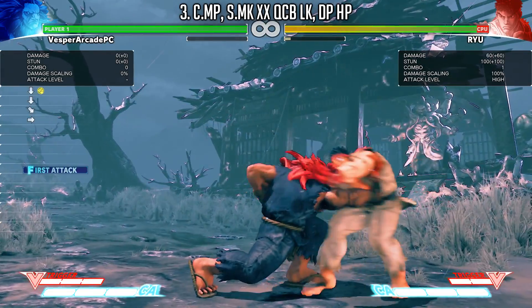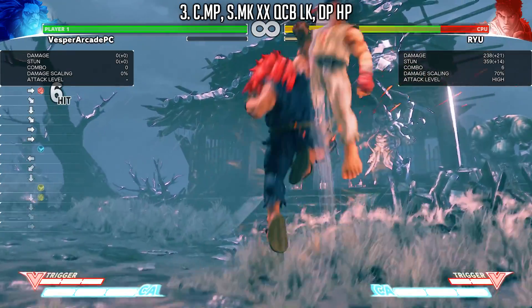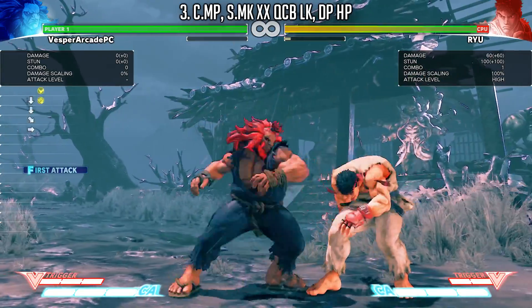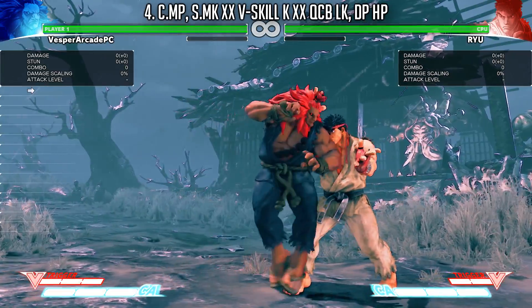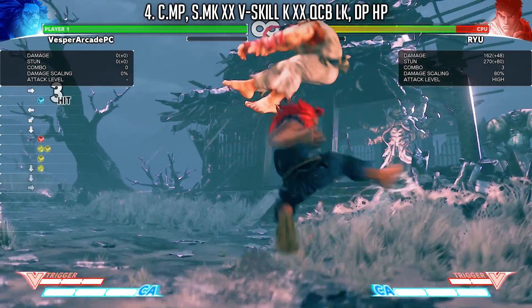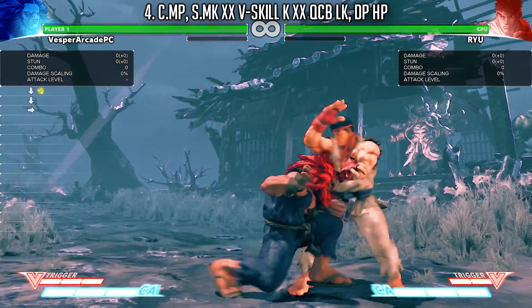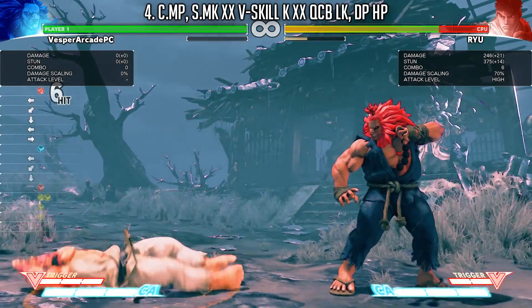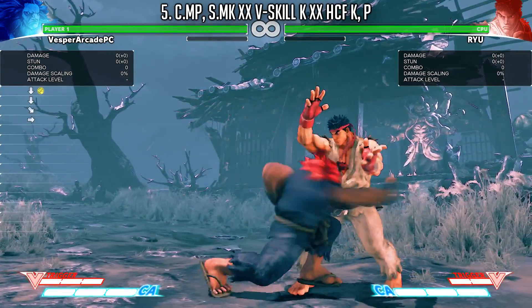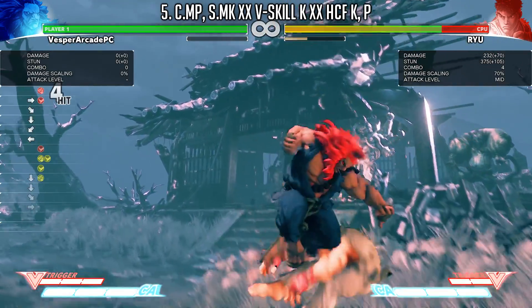Moving on to medium attack conversions — you no longer have to worry about your opponent crouching because your standing medium kick forces your opponent to stand on hit. The difference between combos 3, 4, and 5 is that combo 3 is your most reliable at any range. Combo 4 cancels into your V-SCO, gives you some V-Gauge, and also gives you maximum meterless damage, but you lose corner carry. Combo 5 is kind of like a compromise where you get corner carry, get your V-SCO, and get decent damage.